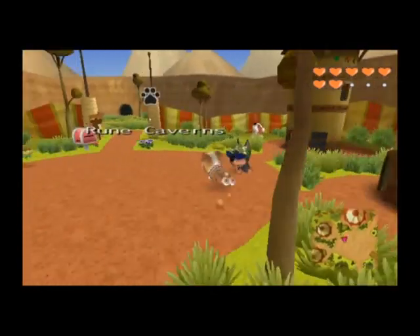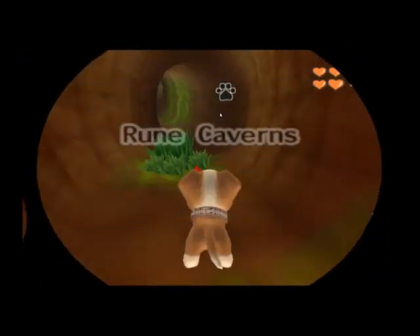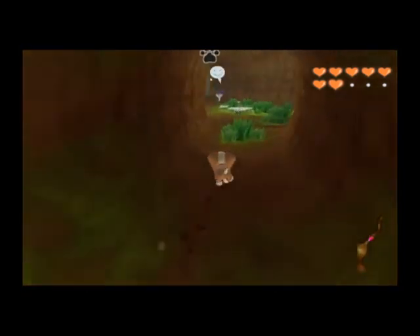The version of Rune Caverns in the final game is not only extremely linear and small, but also has a map ID of 2800. That makes it the last non-town area in the game, even coming after the map used in the minecart minigame.